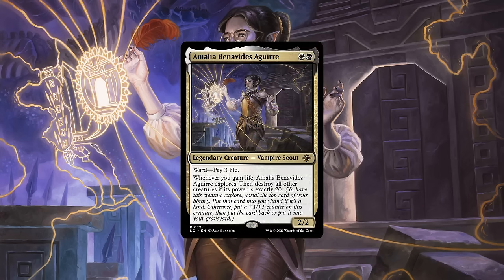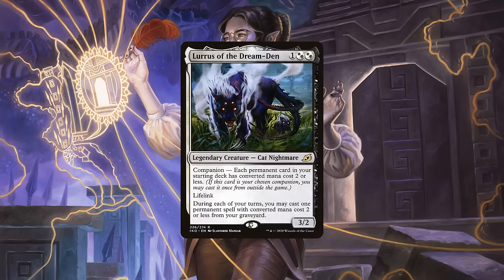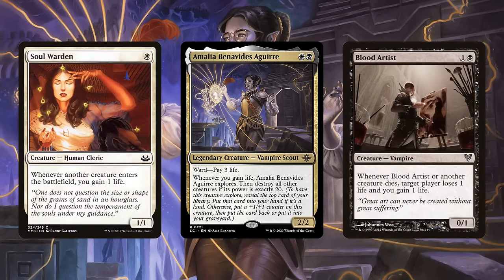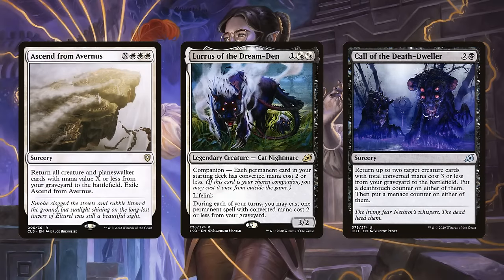As we can see with our commander and companion pairing, Amalia and Luris combine to make an interesting life gain and reanimation focused team, with the former turning all our life gain into pseudo-card advantage and graveyard setup while she makes herself bigger, and the latter turning that graveyard setup into actual value via the repeatable reanimation she provides. Luckily, life gain and reanimation are the two categories our colors excel at, giving us access to plenty of incremental and repeatable sources of life gain as creatures enter and leave play to proc Amalia's explore, as well as a solid selection of reanimation effects to work with Luris.